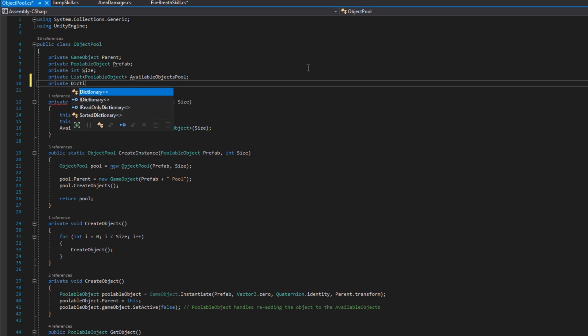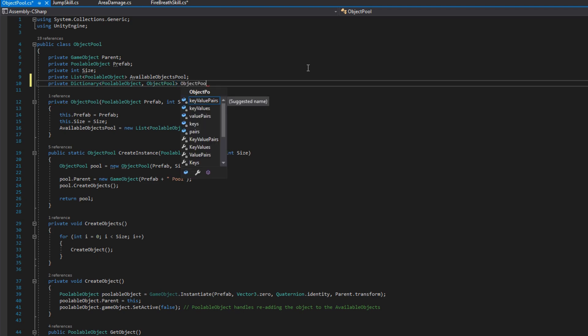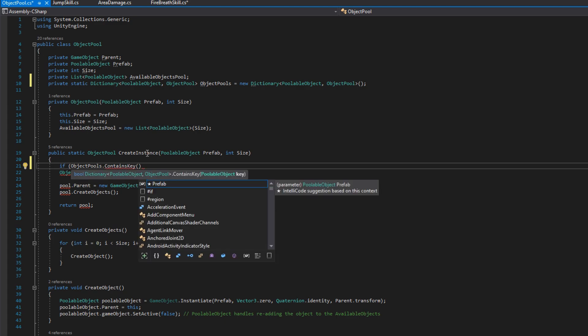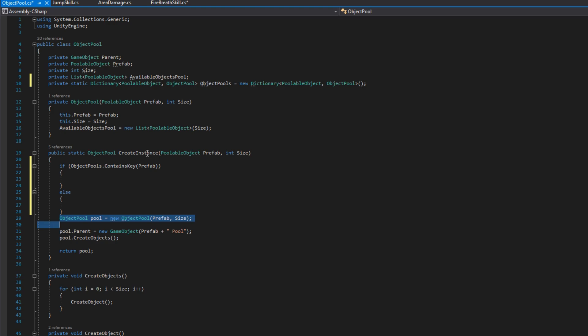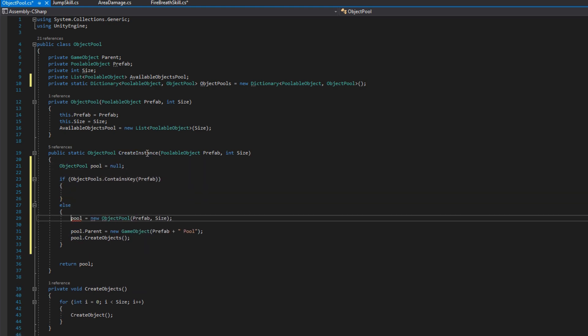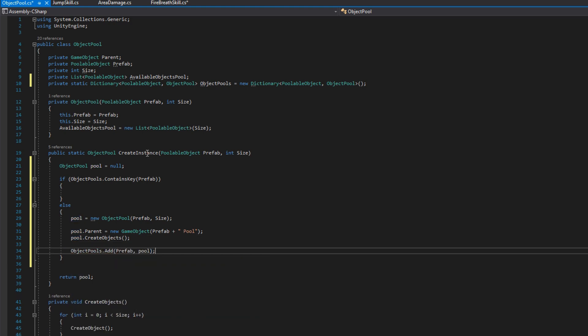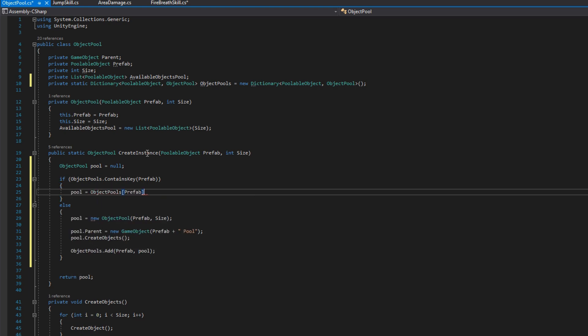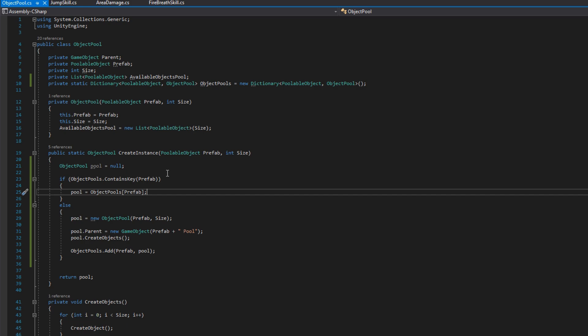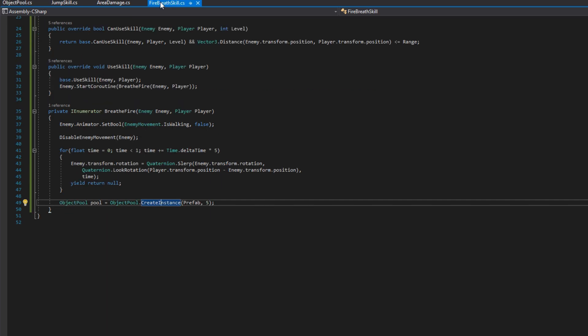Let's open up the ObjectPool and add a private static Dictionary<PoolableObject, ObjectPool> objectPools initialized to a new Dictionary. In CreateInstance, we'll check if the dictionary already contains the prefab key — if so, we assign pool from the dictionary. Otherwise, we create a new game object and ObjectPool as before, and add it to the dictionary. At the end, we return whichever pool was found or just created. Setting size to five by default is okay for our demo, but in your game you may need to adjust that number or define it at the scriptable object level.